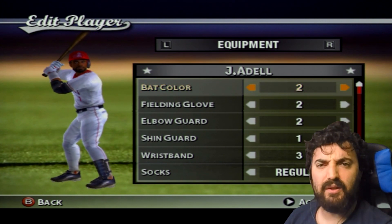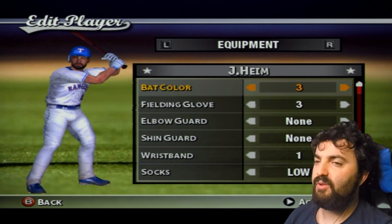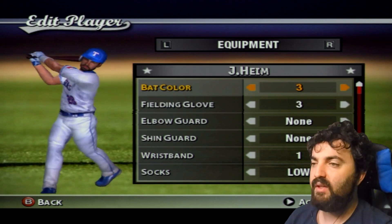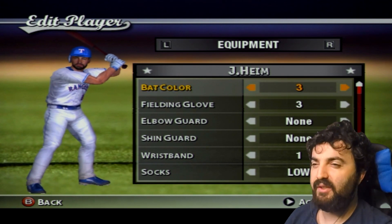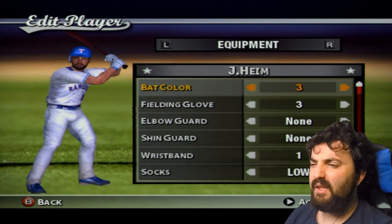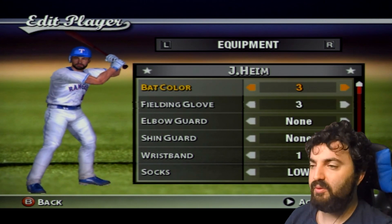I usually do my research when I make these players. This is Jonah Haim — he's a catcher for the Texas Rangers. He's a little bit thicker than you'd expect, but there aren't many weight options in MVP Baseball. He's also a switch hitter and a very powerful hitter. He uses a Jim Tommy stance and wears regular low socks that go past his ankles.